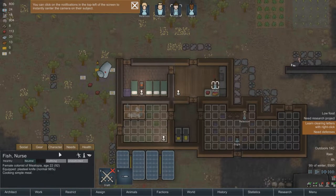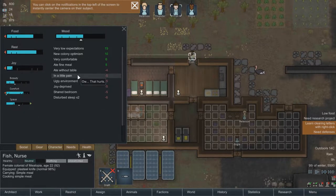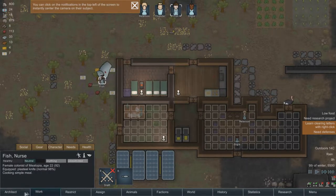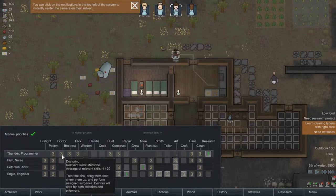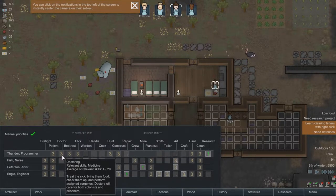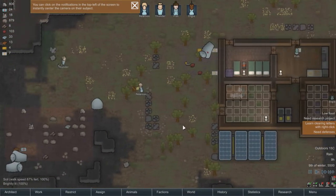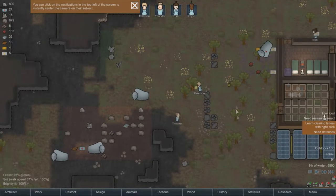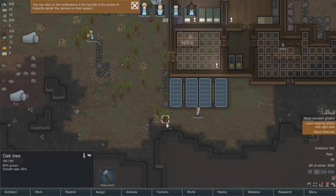They seem to like the heater. Eight without table. We need someone who is a doctor. We don't really have anybody that's good at it. Thunder likes doing it, though, so we'll make that his number two priority. We do need him to take care of things that need to be taken care of for now.